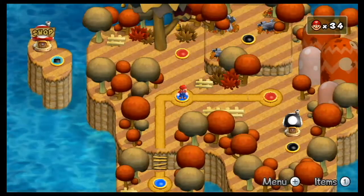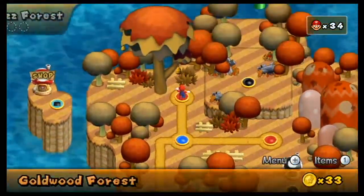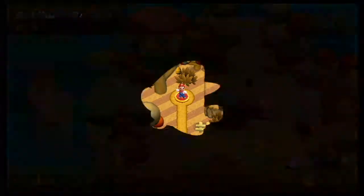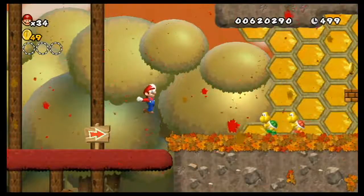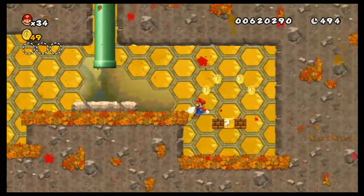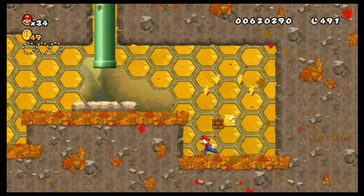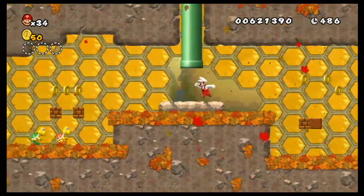So, for once, we're getting a secret level in a secret world. How fitting — how awfully fitting. Alright, Goldbust Forest. This is basically just... I don't really know how to describe this level. There's a lot of honeycombs — I know that. It's just a very, very odd level full of honeycombs! I wish I could eat the honeycombs, but life isn't fair, I guess.